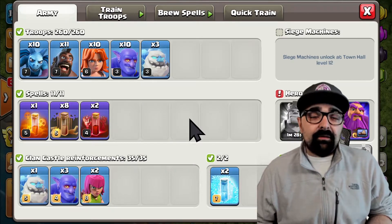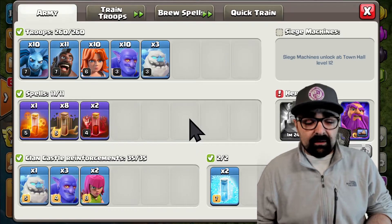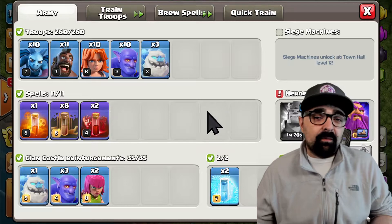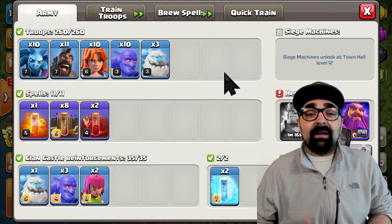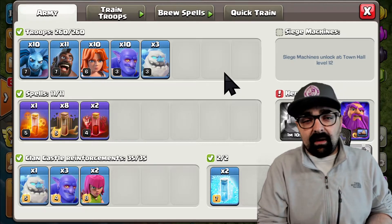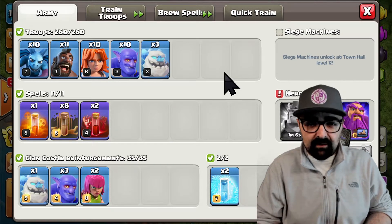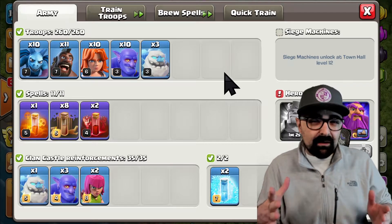As far as my clan castle, most of the time I do not use a clan castle or a wall wrecker for any farming attacks — it's farming, you don't really need to. As far as my Grand Warden, I definitely have him on ground for this one. My troops are maxed out, but really you can use this attack with any heroes. Just make sure that your heroes are going to the center portion of the base.